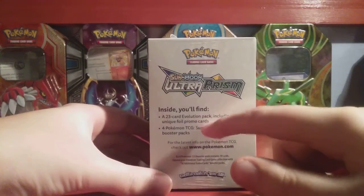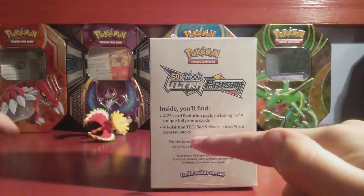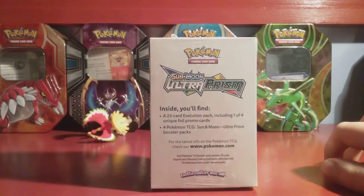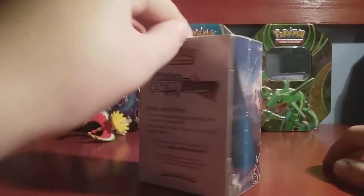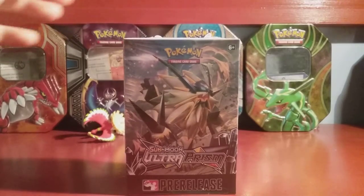You can find a 23-card Evolution pack, including one of the four unique foil promo cards, and four Pokemon TCG Booster Packs — which means two for me, one for PC Mux, one for Cupcake Girl. Are you guys ready? We're just gonna pause to take out this plastic covering and we'll see you guys very soon.